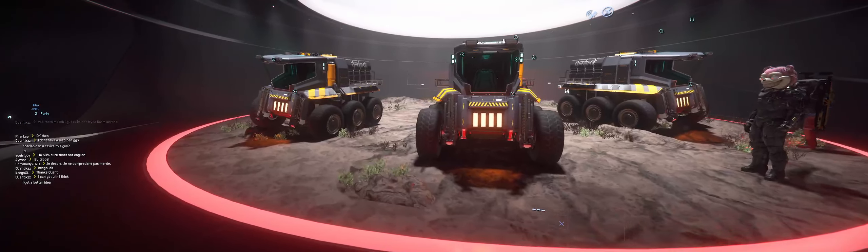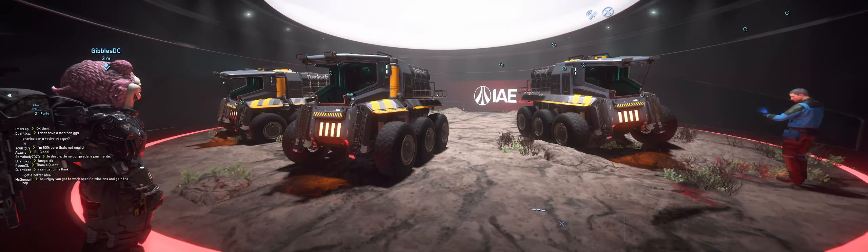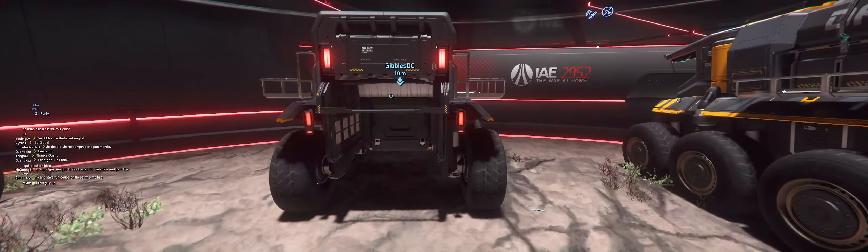I'll run over here where Gibbles is climbing on the Drake Mule. I have one of these awesome things. These things actually turn like a tank — the wheels are like treads so you can literally turn in a circle on a dime. These are going to be your industrial forklifts. You can see the forklift in the front. These do not activate yet — they're ready for the cargo refactor, but I don't know if they're going to work yet or not. In the butt back here, you can store stuff to carry.